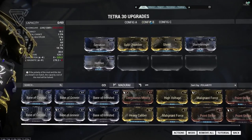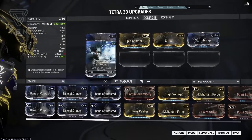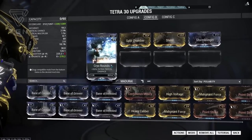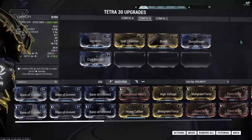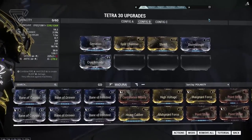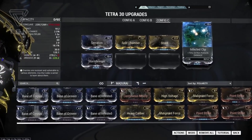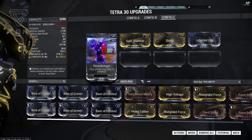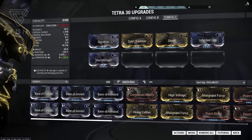Moving on to our Corpus build, we're going to put on a rank 11 Stormbringer and a rank 9 Cryo Rounds. We can go with the rank 11 Stormbringer because Cryo Rounds is 1 point cheaper as a 9 point mod. Then for our Void build, we're going to go with rank 10 Infected Clip and rank 10 Stormbringer to bring up that corrosive damage against the armoured units in the Void.